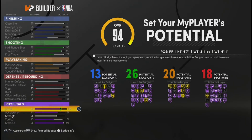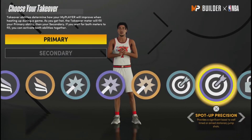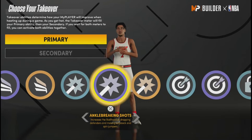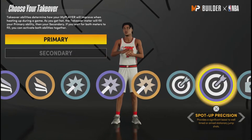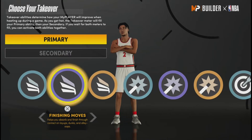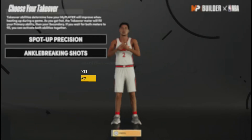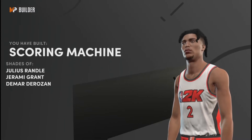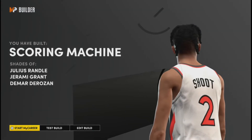Basically a 90 speed and 85 acceleration. For the takeover, I usually run Spotted Precision and Ankle Breaking Shots — because I gotta break ankles. Or you could run Spotted Precision and just shoot from deep lights out, or run Finishing Moves for crazy contact dunks. But for my playstyle, it's Spotted Precision and Ankle Breaking Shots.